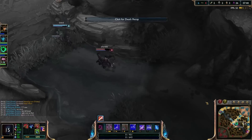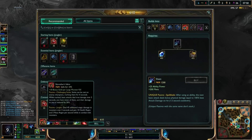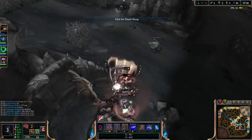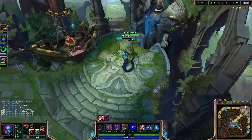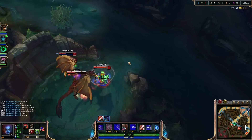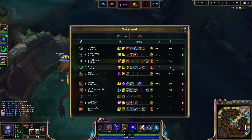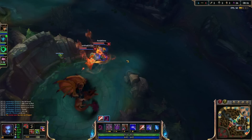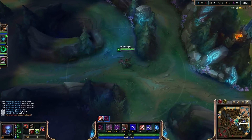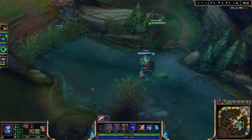We ended up getting a one-for-one and we got the teleport out of them as well. So overall it's really not bad. They might get dragon — Mundo, can you TP maybe? If Callista could get there and Mundo could teleport in, that could be really good. But I think they're just gonna let it go. We got the timer on it, not too bad. He did get a lot of free farm there and some pretty good damage on the turret. It just kinda stinks that they had the better teleport there.